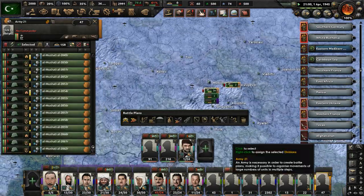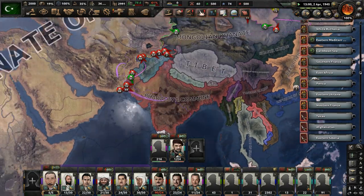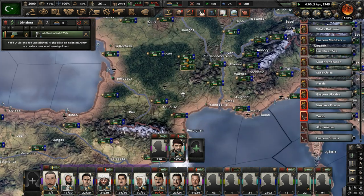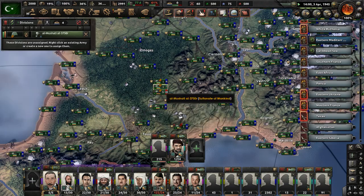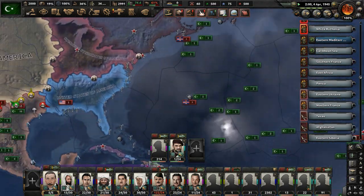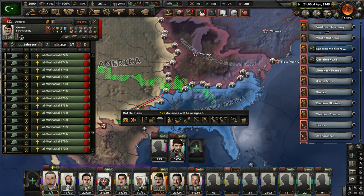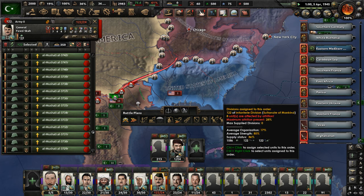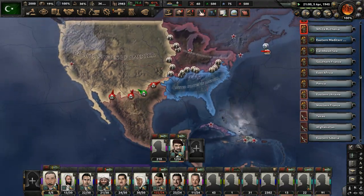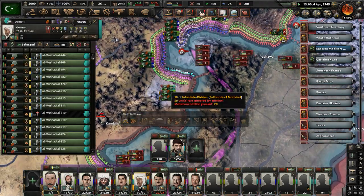The 21st Army hasn't been doing anything — let's give all those divisions to the 8th Army fighting in the Americas. We're back at 363 manpower. We're keeping our conscription law at disarmed nation because we don't want to have the same issue that happened before — it happened twice. Let's start advancing with these troops in the Americas and try to gain some ground. They're going to advance — there we go. This means we'll have an offensive launched there.